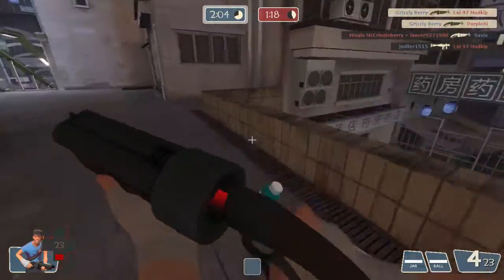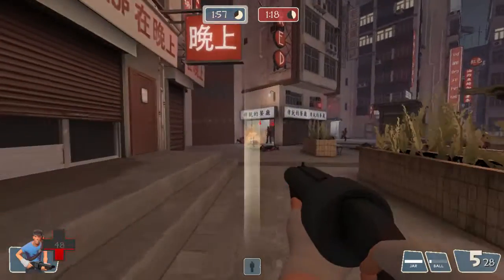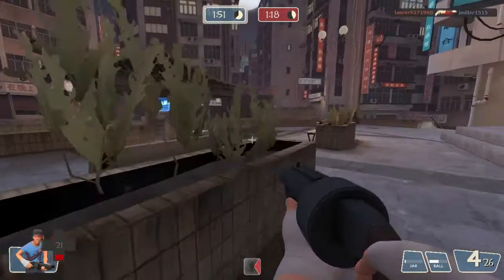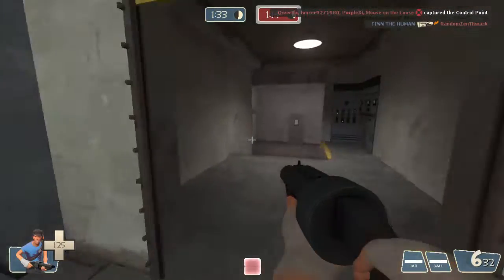The demo man has me outnumbered so I just run away — that's what you want to do as a Scout when outnumbered. It's best to cut your losses, get out of there, and come back. You want to play more hit-and-run than go in and try to kill a bunch of people. I fail with the Mad Milk right there — I was trying to get some health back after that encounter and unfortunately hit the post, then get shot in the back by a Scout.